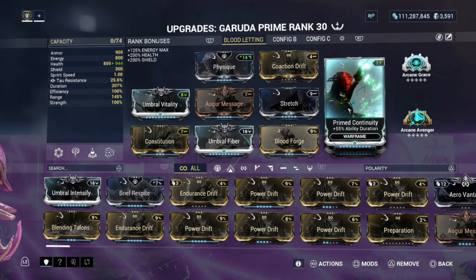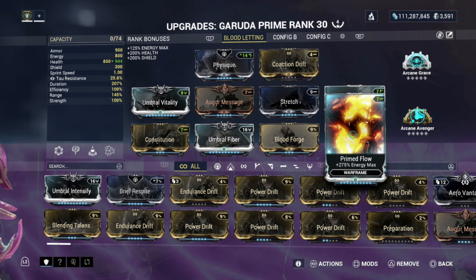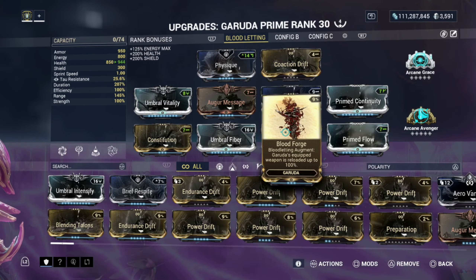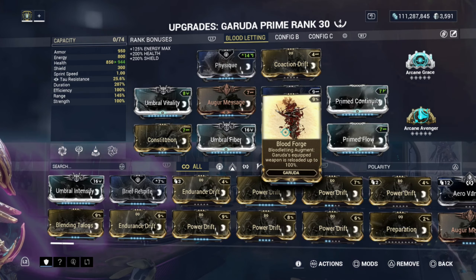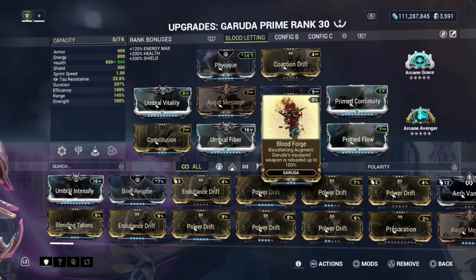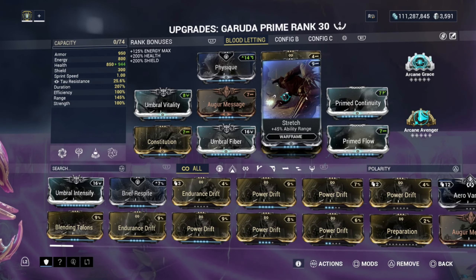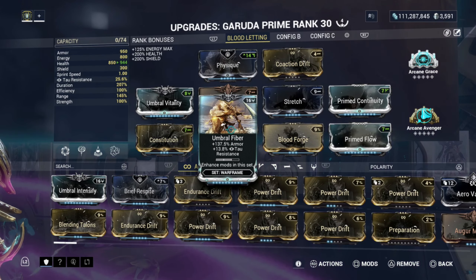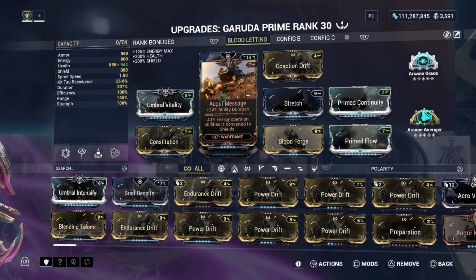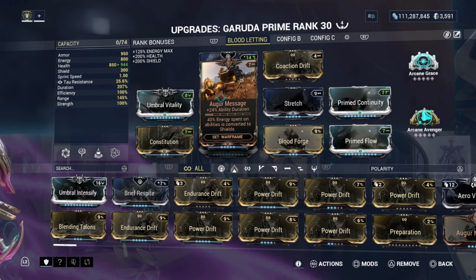Prime Continuity gives more ability duration at 55%. Prime Flow is really good for the energy pool at 275% energy max. Bloodforge — the Garuda bloodletting ability — reloads the equipped weapon up to 100%, so everything resets back to your magazine capacity. Stretch gives 45% ability range. Umbral Fiber gives 137.5% armor. Augur Message gives 24% ability duration, with 40% of energy spent on abilities converted to shield — a really great mod.